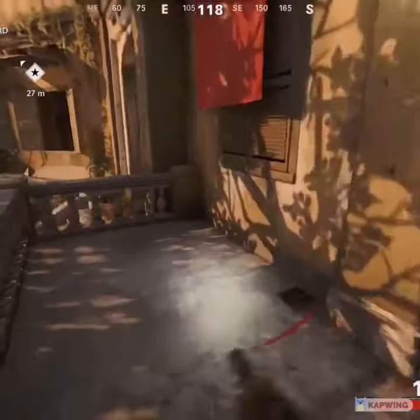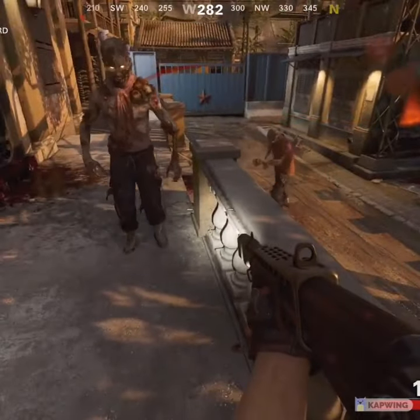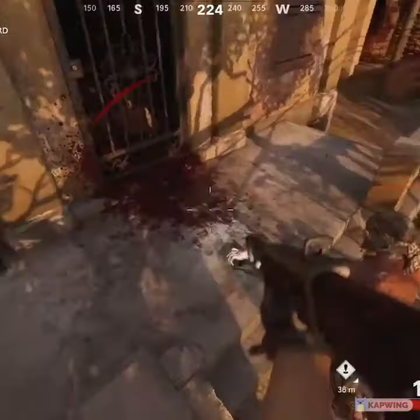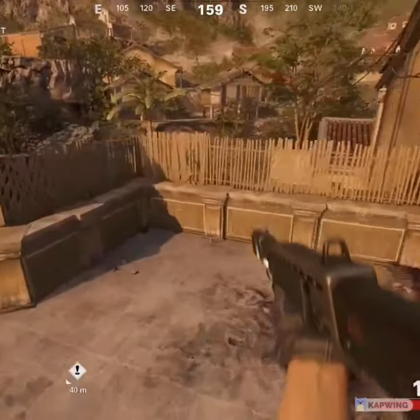You guys are going to go on this ledge and you need like one zombie. Bring the zombie on this side and jump over the ledge when it gets there. Once it gets there, you're going to want to knife him and he's going to lunge you all the way up here.